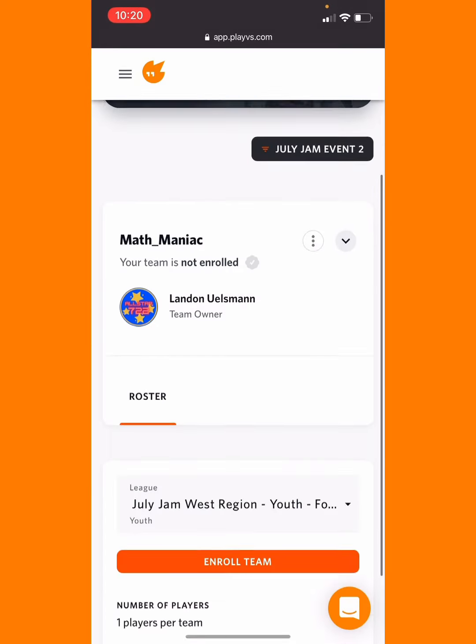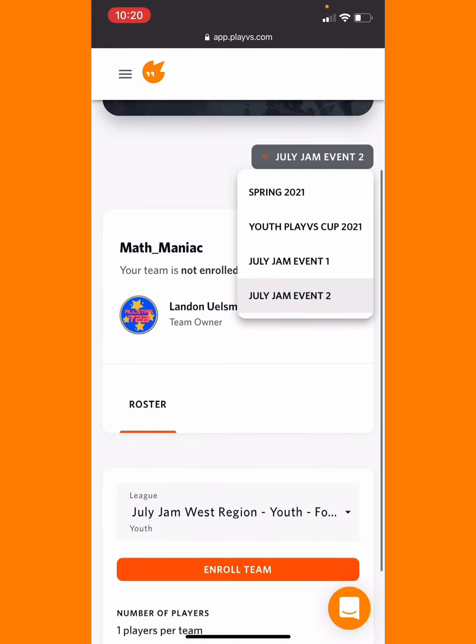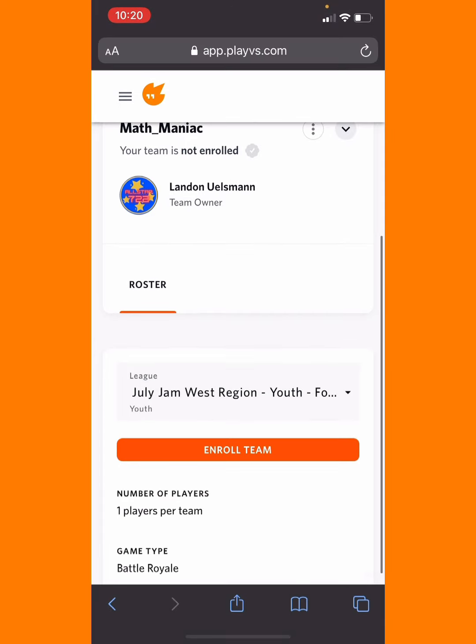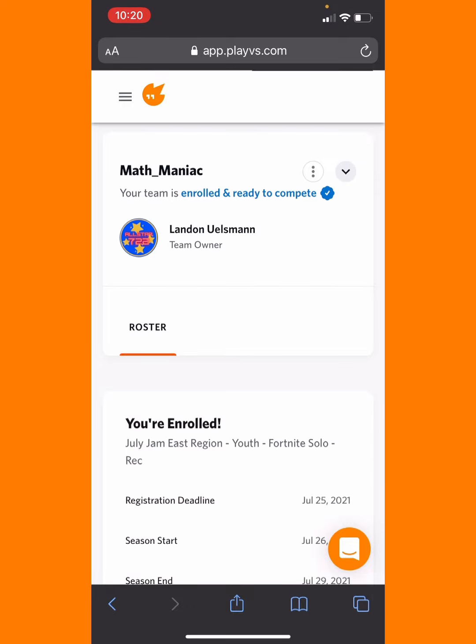So now that I have my team and I'm on my roster, I'm going to go to July Jam Event 2, then select my region — I want East — and then I just click Enroll Team. And now I'm enrolled and I'm ready to go.